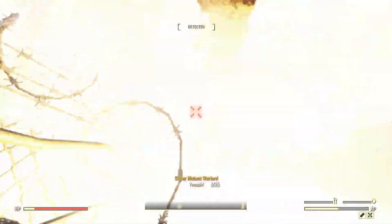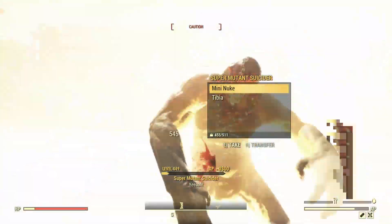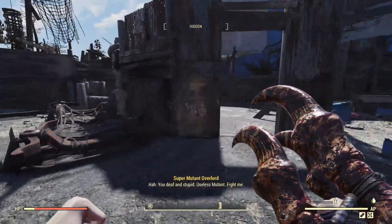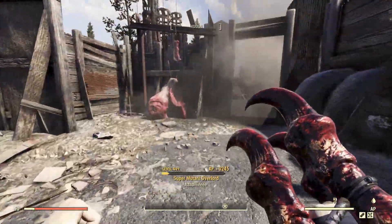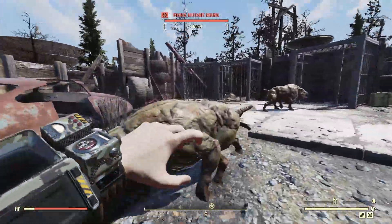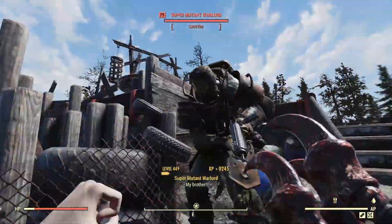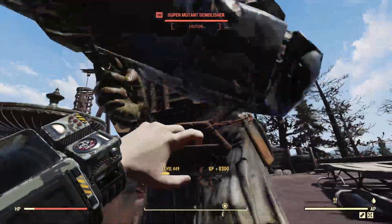You're going to have no problems using this weapon as part of your endgame build or your low-level build. It does really well. We'll just quickly deal with these super mutants here and then swap over to the next one. Not going to give too much time to all of these, but I'll also try it out of VATS as well, which gets that bonus damage as part of its legendary roll, so you're getting those nice one-taps basically.